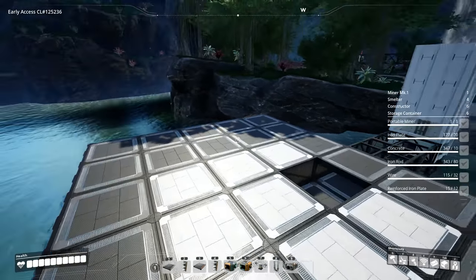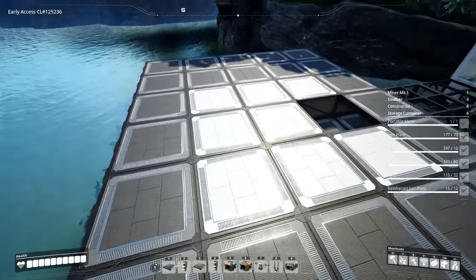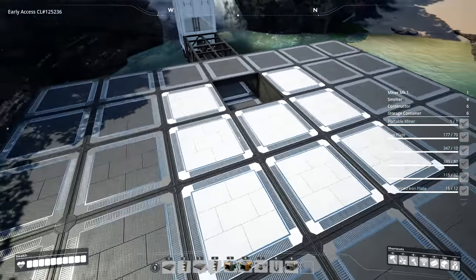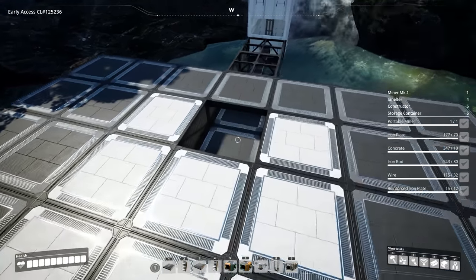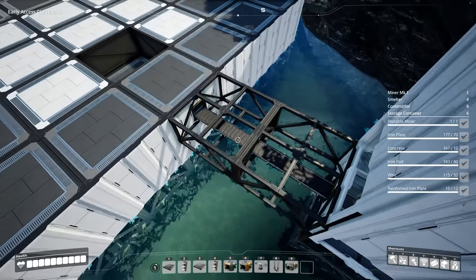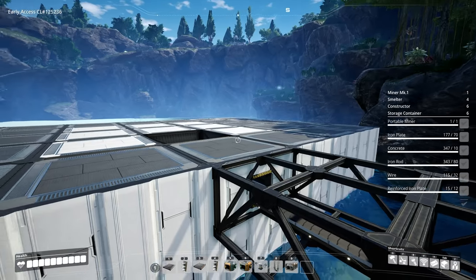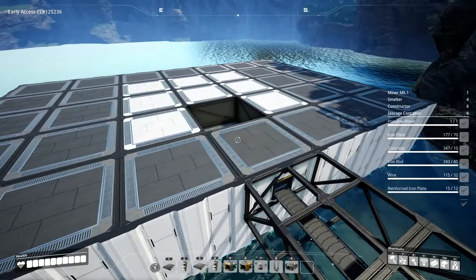We have a five by seven foundation area with a three by three white foundation area highlighted in the center — this is where the footprint of the first floor is going to be located. For stylistic purposes, I would recommend having your input coming in on the long edge like we have here. Note that we have our input coming in below the ground floor, and that's to keep the walkable area nice and clean.